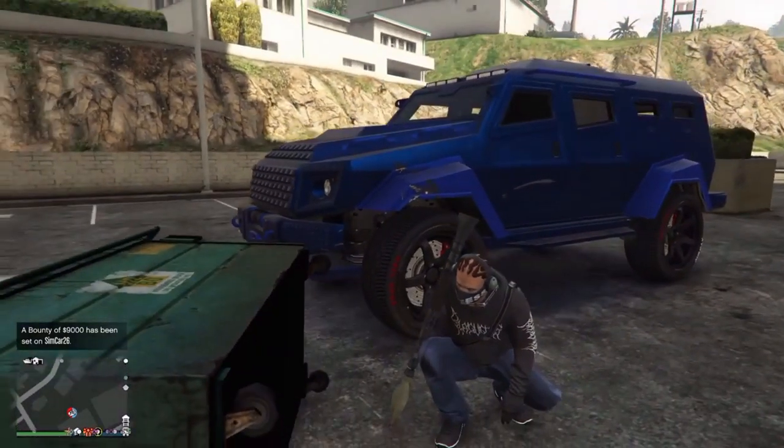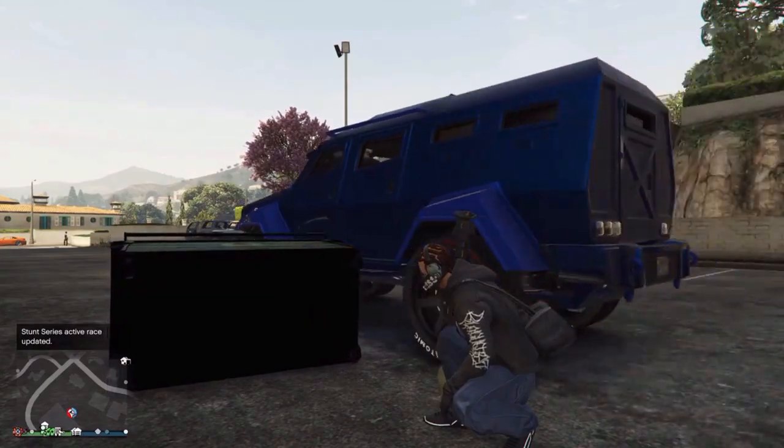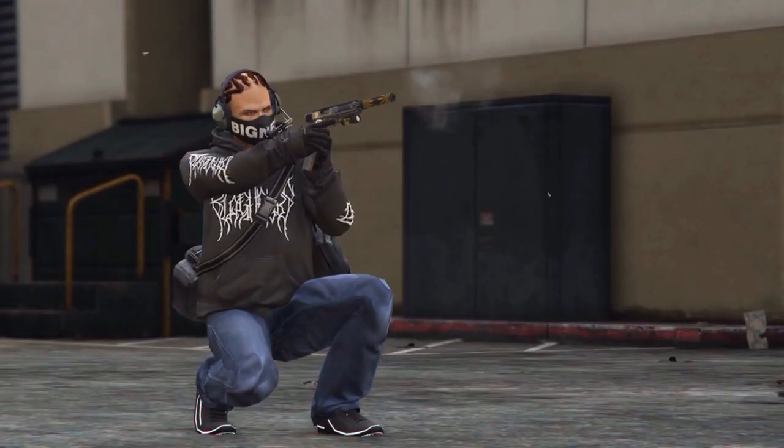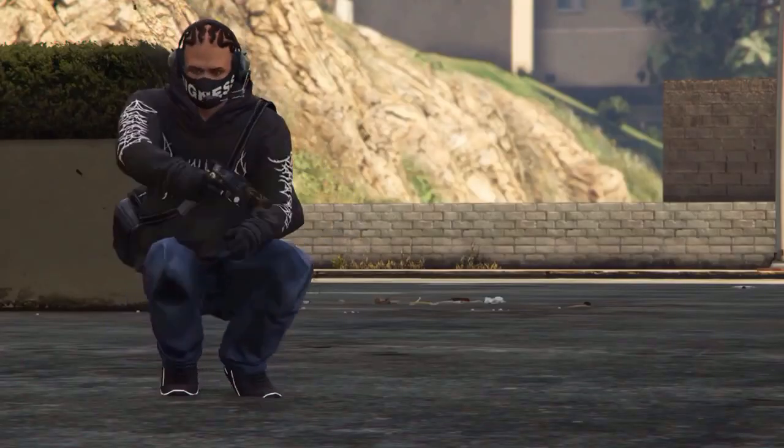If you're still in crouch position after the dumpster is rammed away, the glitch worked. It's nothing more or less — it's just to have fun with your friends. It's cool for Snapmatic pictures, or simply to show off to your friends. It's something cool and unique.